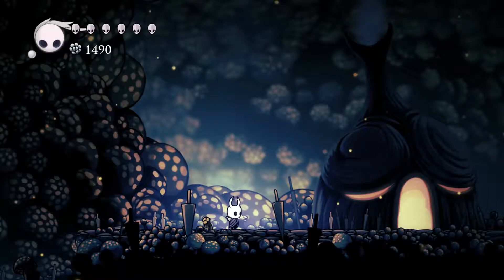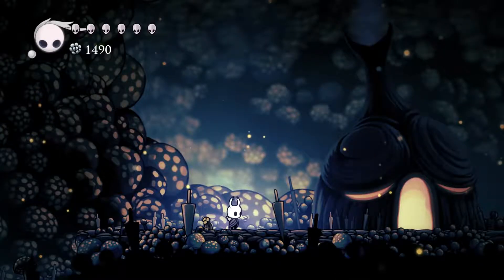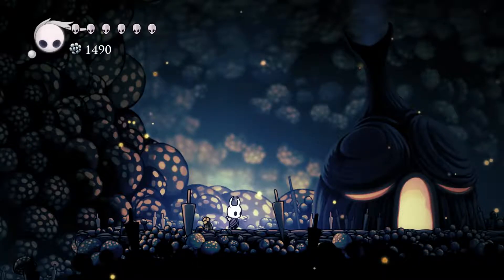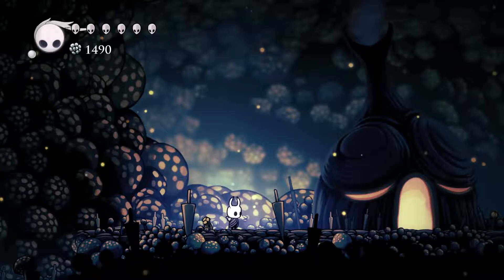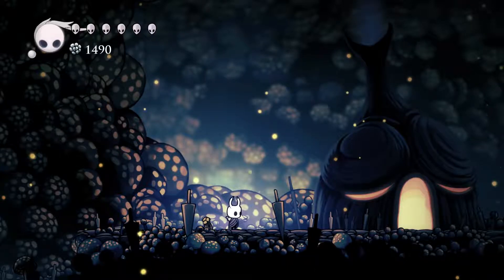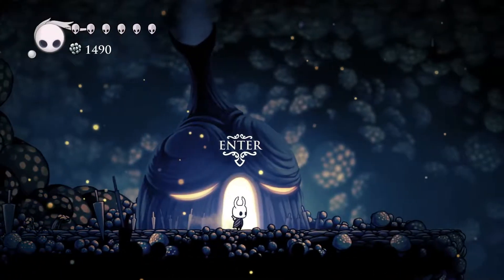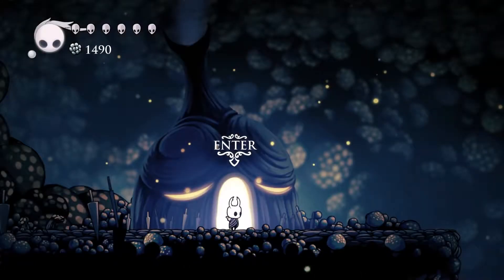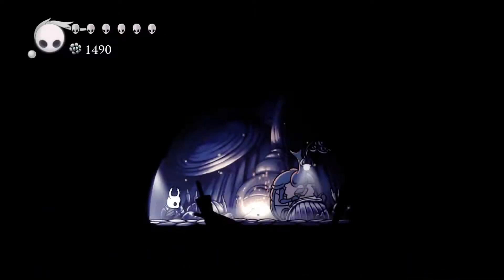Welcome to Hollow Knight episode 19. You'll see that we are in a different place than we ended last time. I just think this is more appropriate because it's the best place to start this episode. We are starting at the Nailsmith. We have traveled quite a ways — we started all the way over in King's Station. I made sure to collect plenty of cash on the way over. This is not a cheap upgrade, but let's talk to the Nailsmith.